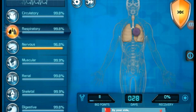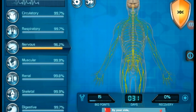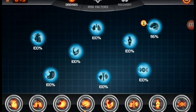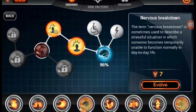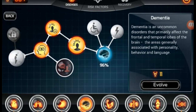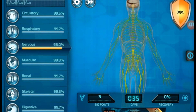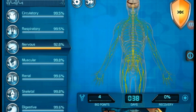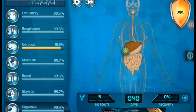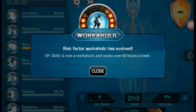Alright, now I've got 15 bio points. We'll go ahead and get the next step up, and that is chronic stress and nervous breakdowns, and then the next step will be dementia. As you progress the virus, you can actually see it spreading in the particular system that you chose. It'll start to look more and more unhealthy. Risk factor workaholic has evolved — OP Skills is now a workaholic, and works over 60 hours a week. Holy shit.